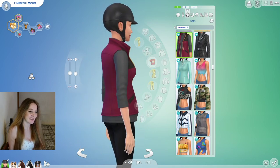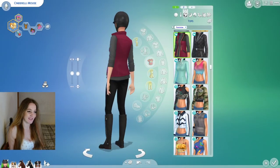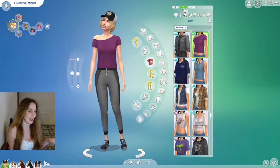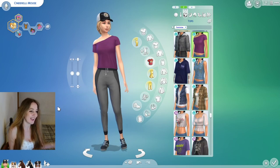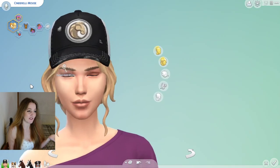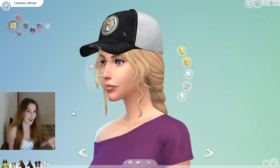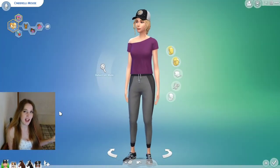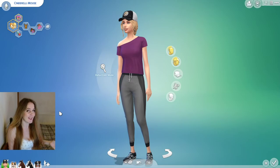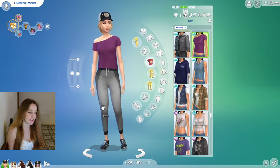This adorable little Seasons equestrian-style jacket — shout out Seasons! She looks fab, very British, very at home in Henford-on-Bagley. And this is a more casual outfit with the really cute vintage hat from Horse Ranch — it looks worn and like somebody's favorite hat, like it's got a story behind it. This little top is a Horse Ranch t-shirt with base game pants and shoes.